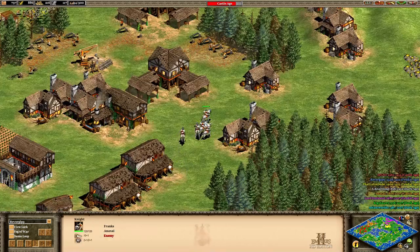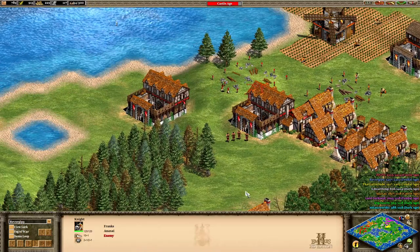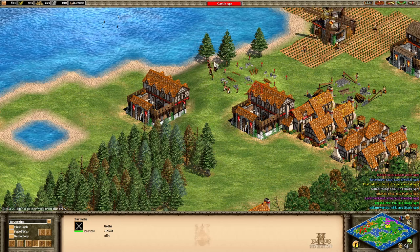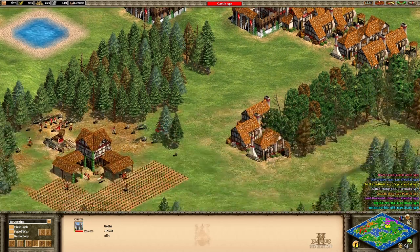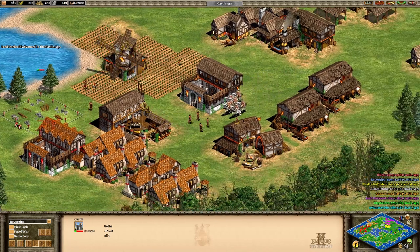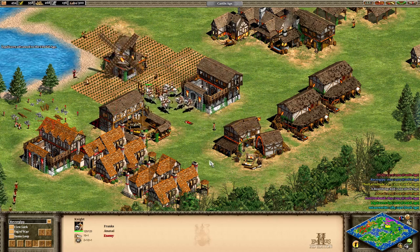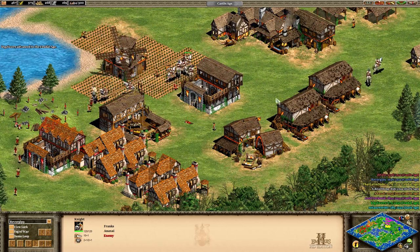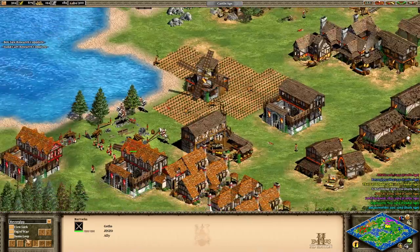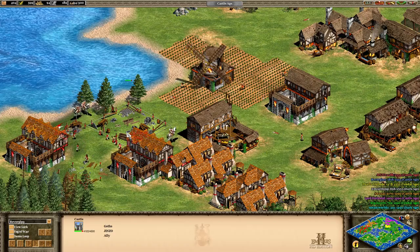Look at the Franks — they already have knights with a couple of upgrades on them. As the Goths, Jinzo decided to get militia instead of pikes — that's an unusual strategy. The Goths are building a castle right on a hill, which is going to be really good if he can survive this raid. Look at those Frankish knights — quite frankly, I am not fond of them. He's building militia — why isn't he building spearmen? Those would easily take them out. Now he's getting them out and really trying to get that castle built.